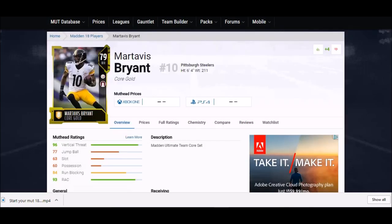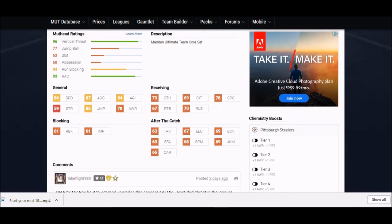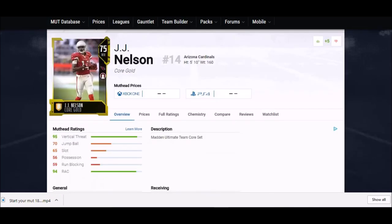Next up we got Martavis Bryant. This is a guy who would probably be elite by now if he hadn't spent the last year and a half out of the NFL. At six foot four, he's one of the few guys that has speed to go with that height — excellent deep speed vertical threat. 86 acceleration, 86 jump, one of the highest jumps, 84 agility, and his catching stats are all in the high 60s to 70 range.